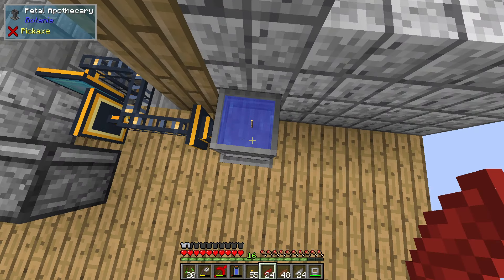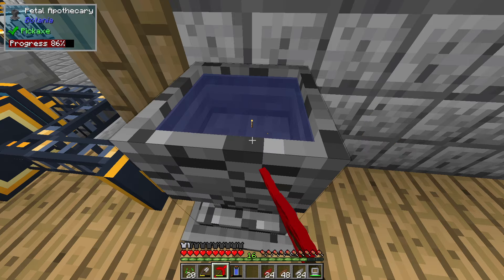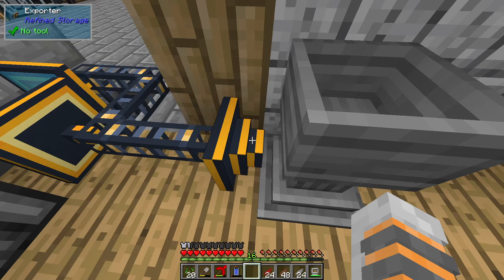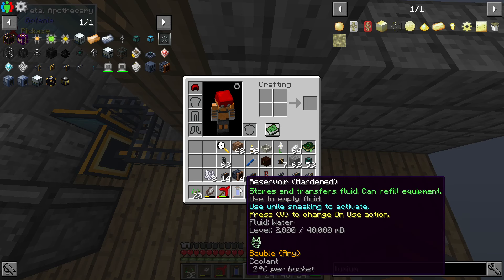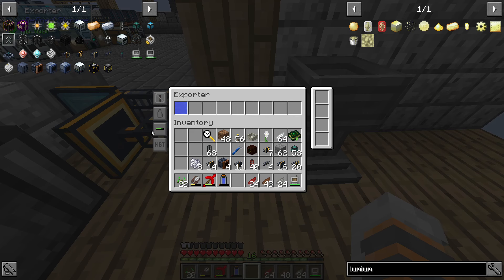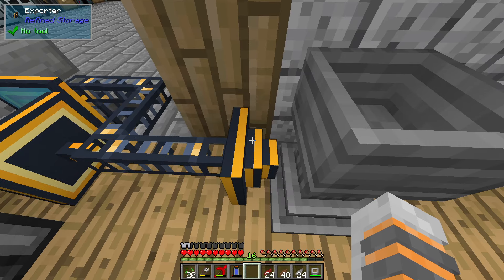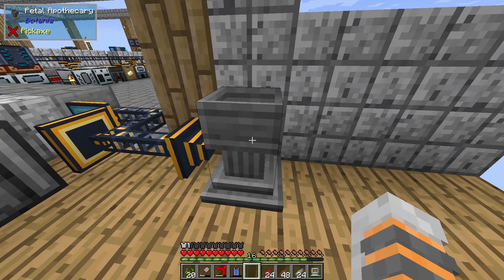We don't want a torch in there - how do we get that out? I just have to break it and replace it. Oh no, water doesn't work. It only worked because I had a reservoir in there, so we do need some sort of water-filled item. Let me Google real quick because I know there are easier ways to do this - auto fill petal apothecary. It might even say so in the book.